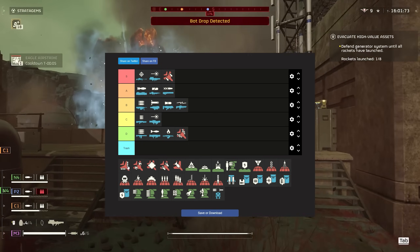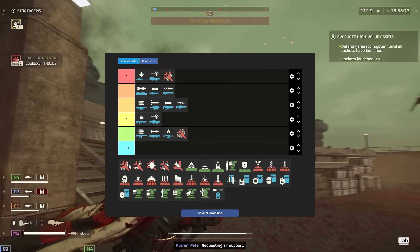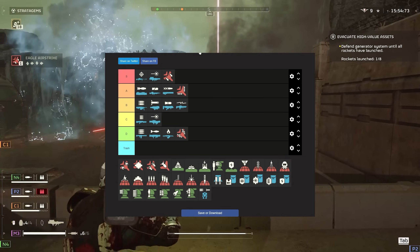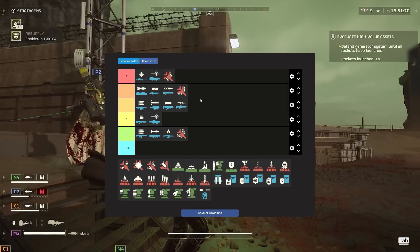The cluster bomb — against the bugs I gave it S tier. Against the bots I think I'm going to have to put it in A tier, just because the bots tend to have more heavily armored enemies. So it's not going to be as effective, but it's still really good.